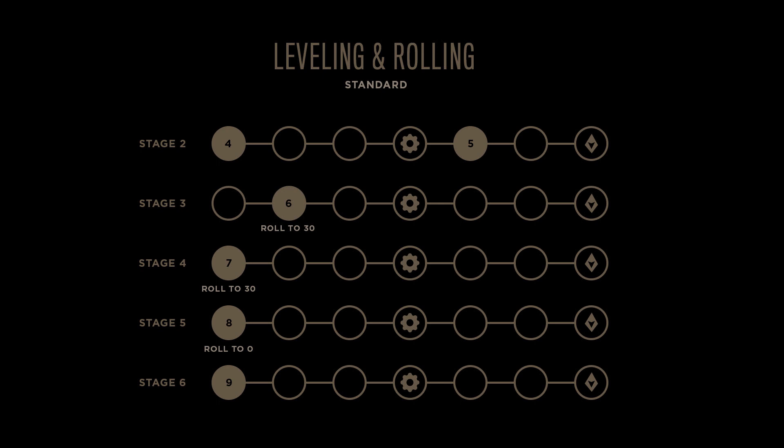Olaf and Friends follows a standard leveling curve. The shorthand is that you'll want to level to level 4 at 2-1, level 5 at 2-5, level 6 at 3-2, level 7 at 4-1, and level 8 at 5-1 or 5-2. This helps ensure that your team is strong at every stage of the game while also retaining a strong economy.